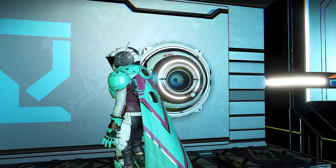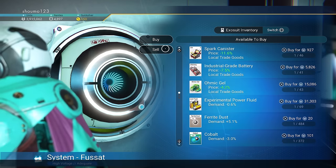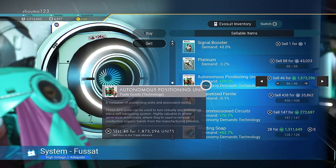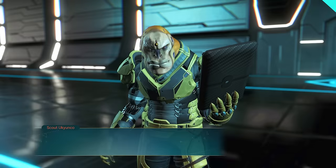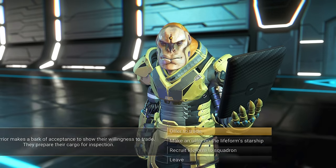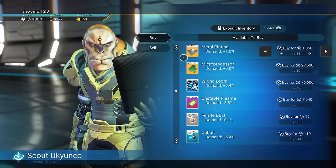If you don't enjoy scavenging for resources, you can of course buy them from trade terminals. Your world parameter settings will influence what you can buy though — oxygen, for example, isn't usually available by default. You can also make the most of NPC pilots that you see at space stations or trade outposts, as their items are usually different to what you can buy elsewhere.